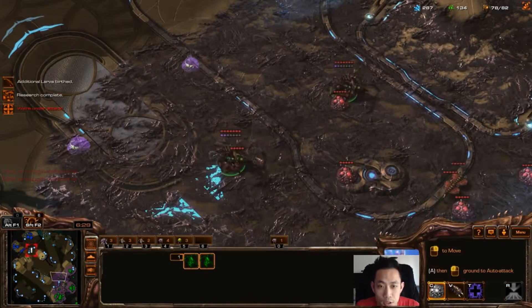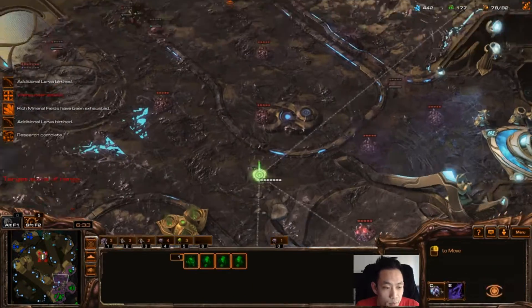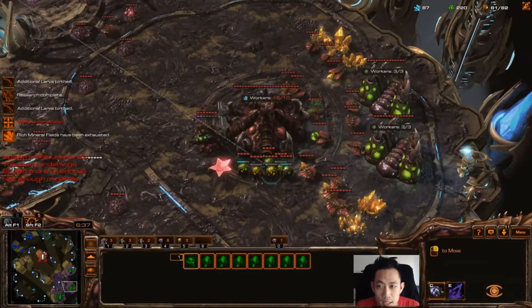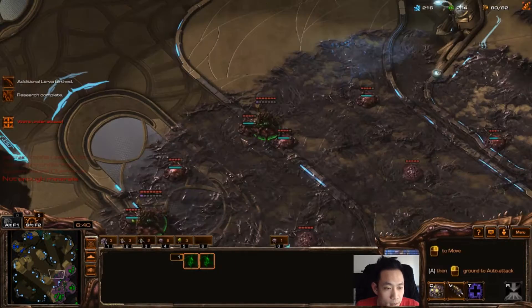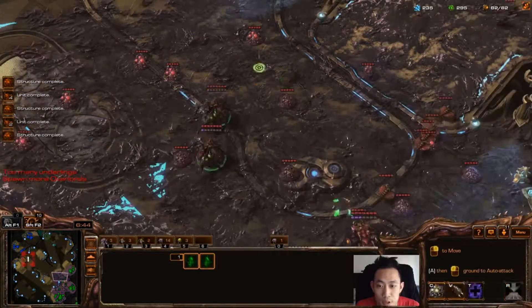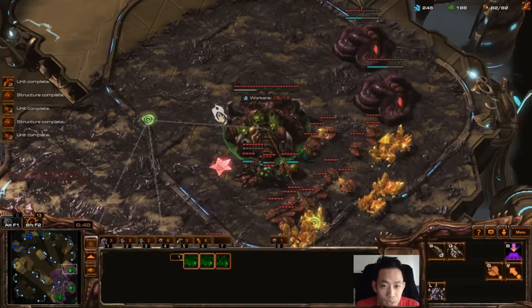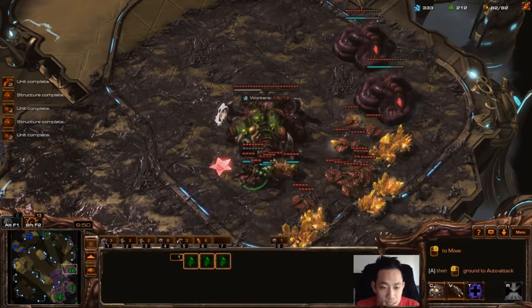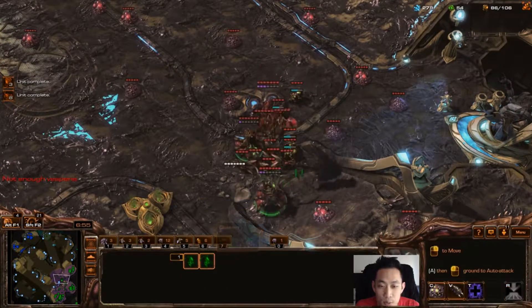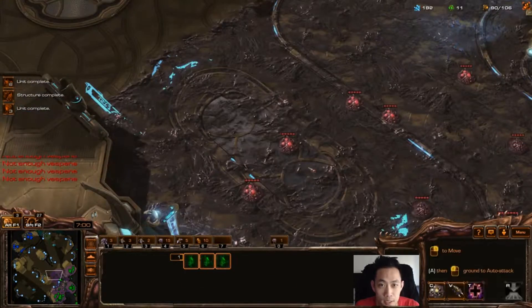Continuing to spread creep and he's trying to kill my scouting Ling. Droning to stay ahead. Marine Marauder Medivac is actually perfect for this build because MMM is weak against Ling Bane, especially when they're already behind on economy. If he had tanks it would be harder, since Siege Tanks can get big hits on my Banelings which could be dangerous.